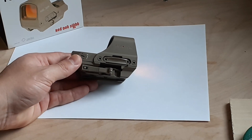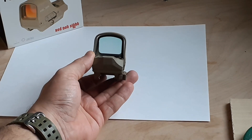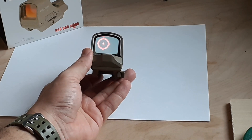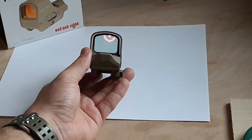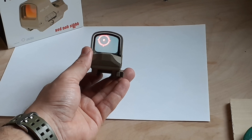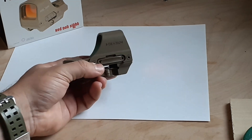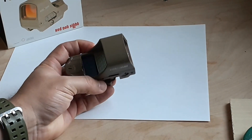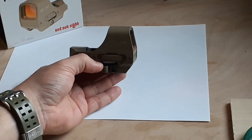Another feature is that as you can see when looking through, you're going to see two different housings — one that holds the glass itself and an external one. The external one is made out of a titanium alloy, which is extremely hard. This is the one that takes all the bouncing, all the harsh conditions, all the drops, all the beating. If you break this one, you really shouldn't own any firearm.